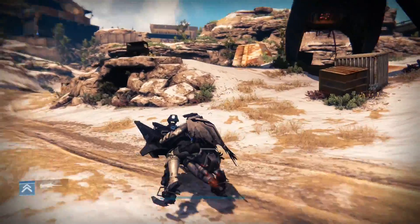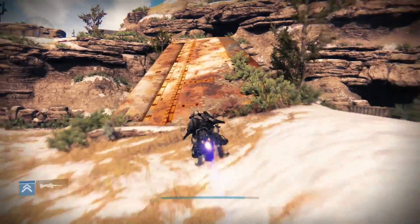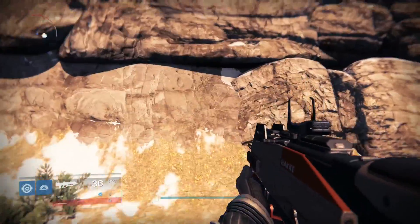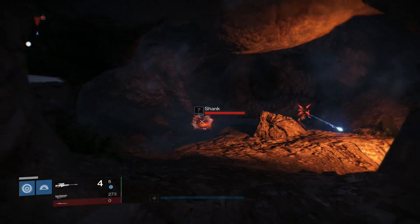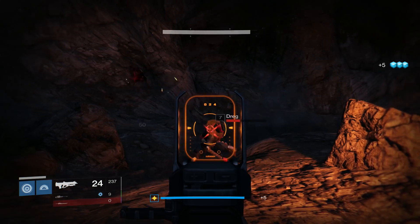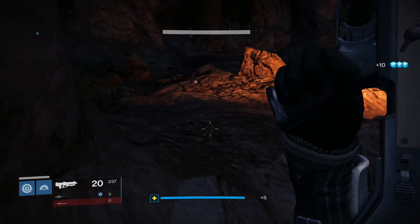Okay so we're here in the Cosmo Trail. A new spot I wanted to use this week is the captain that's up here in this cave, because he spawns really fast as long as you actually get him to spawn. What's nice about this is that you can get the precision shots with the pulse rifle while you're trying to do this.